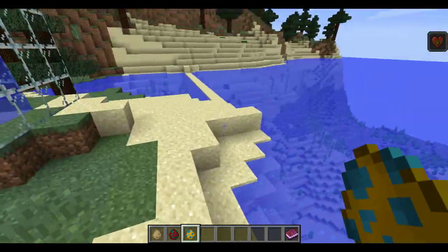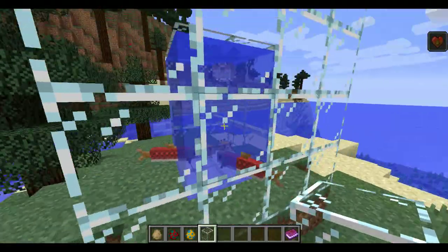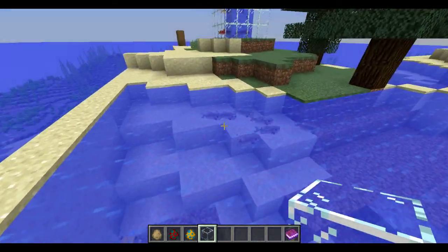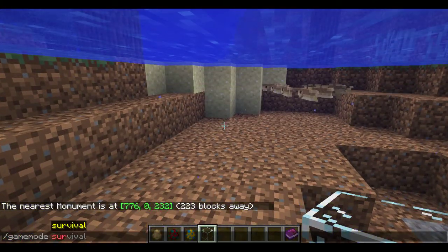You can now make aquariums by just popping a lot of fish into a thing. This is a terrible aquarium, I know. But if you look in here, you can see the fish's behaviour — they all group up. Let's just go into survival.